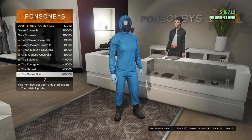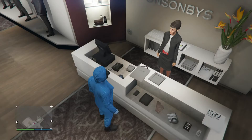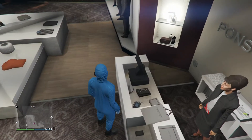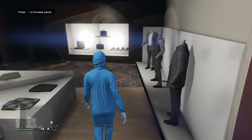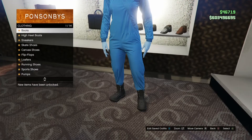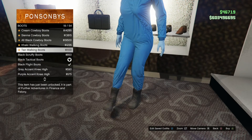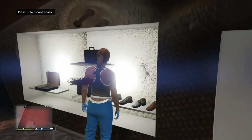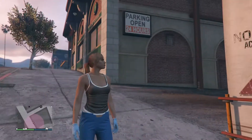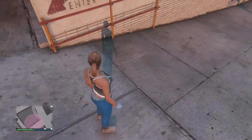So go to a clothing store, go to outfits, Heist Cover Alls, and choose the Quarantine. After that, just go all the way down to shoes. You're going to scroll twice up from the shoes that are already equipped and equip them. And then you should see that the top is off and you should have like a little invisible waistline.